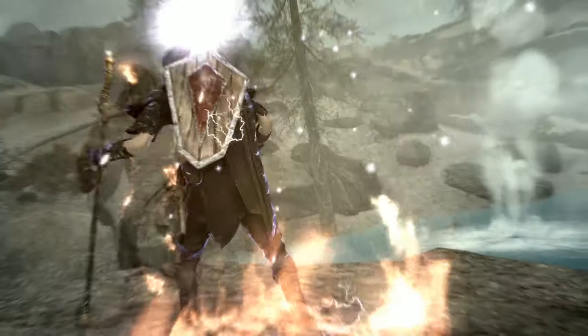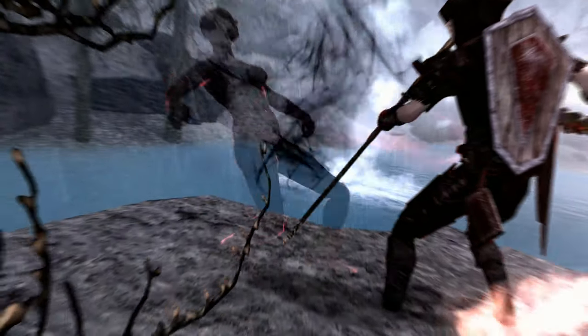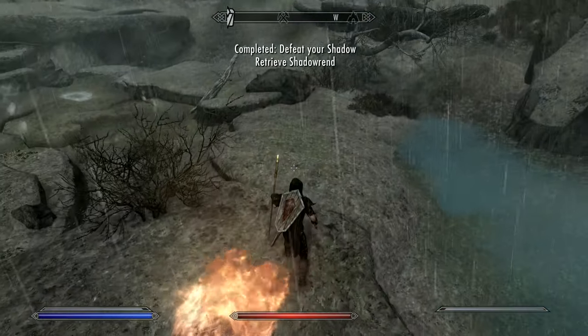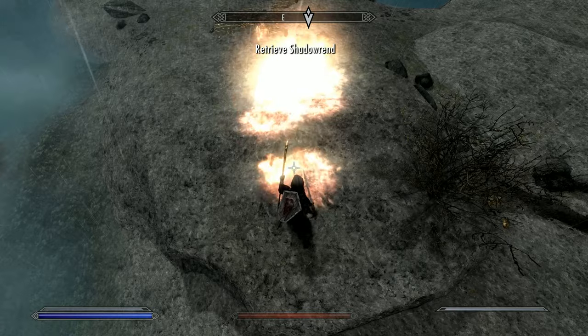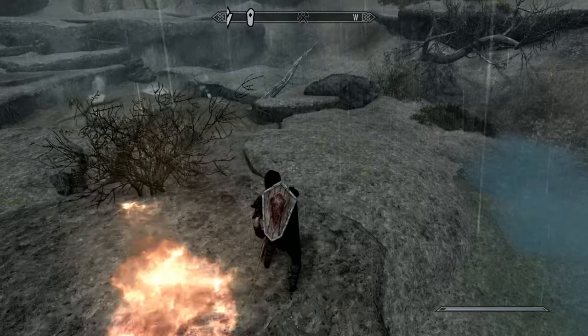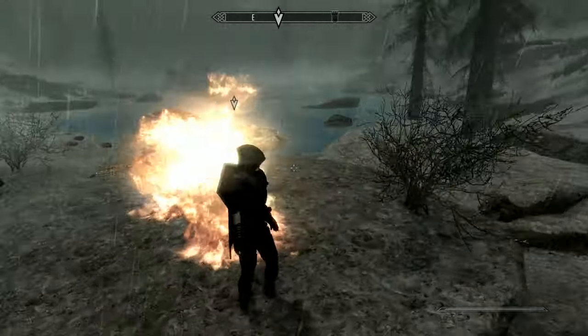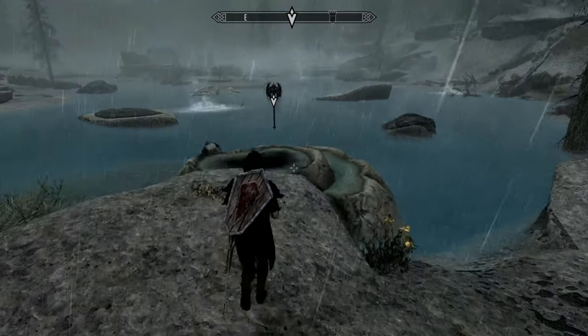Once you've defeated yourself you can claim Shadowrend and complete the quest. If you're not sure which version you want, don't worry — whichever version of the weapon you didn't select will reappear above the pool where it will hang in the air indefinitely. So you can return to the pool at any time to switch between the two versions of Shadowrend, as many times as you'd like, which makes the location near the Atronach Stone quite handy for fast travelling.